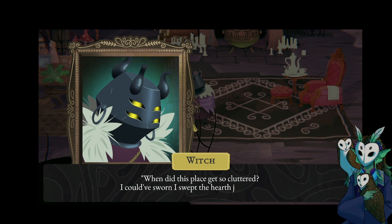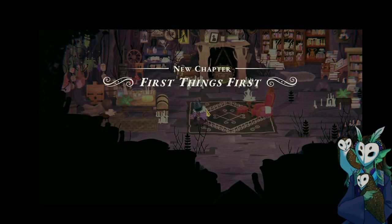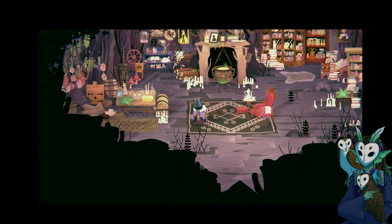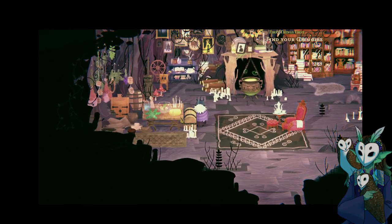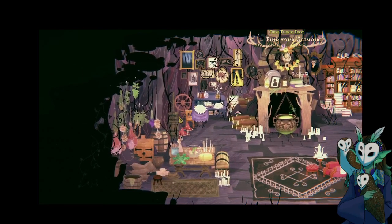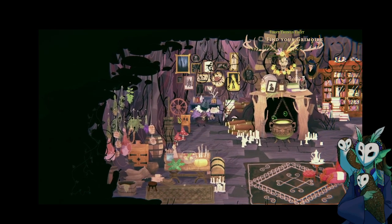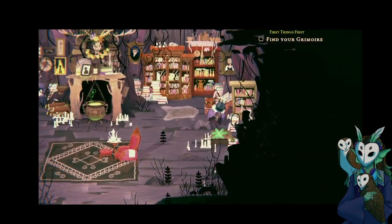"When did this place get so cluttered? I could have sworn I swept the hearth just yesterday. First things first — my old grimoire must be around here somewhere." We need to find our grimoire. I would suspect it's a book, or on a bookshelf. However, if the place is indeed cluttered, then who knows where it could be.